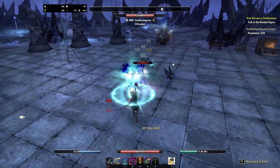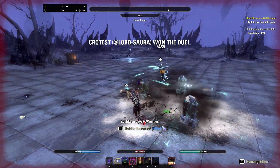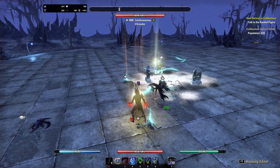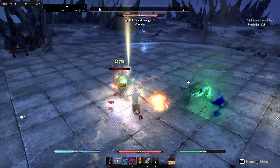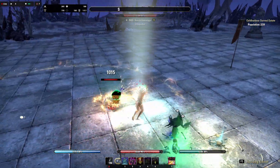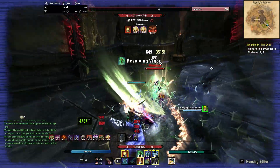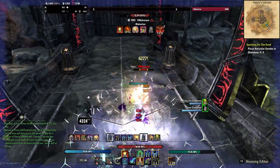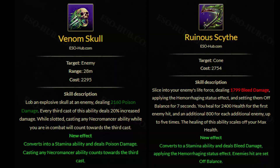When it comes to off-balance, you would be able to land your Boneyard synergy a little bit easier since you would be able to stun the enemy outside of your ultimate. However, you will see in this video that in many fights where I was dueling with very good players, I was still able to land my Boneyard combo when it was timed right. So I prefer taking a bit more damage with Venom Skull compared to what Scythe adds, because the tooltip of Scythe is very low.